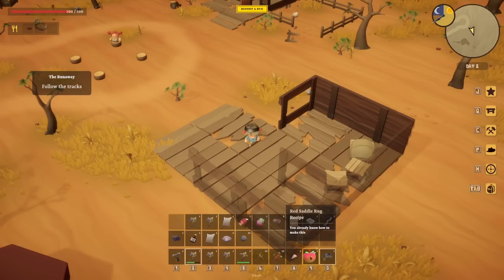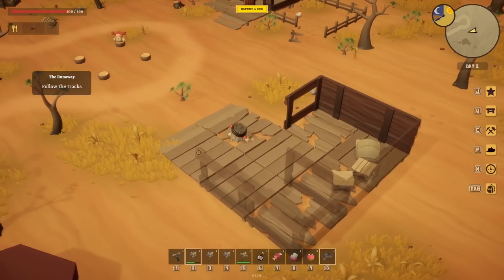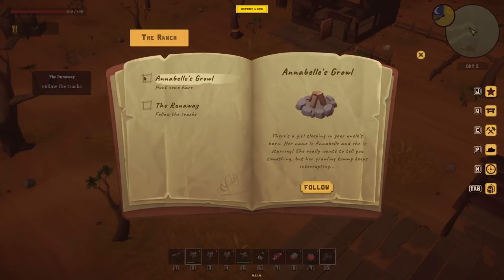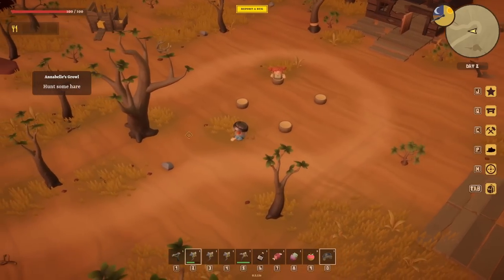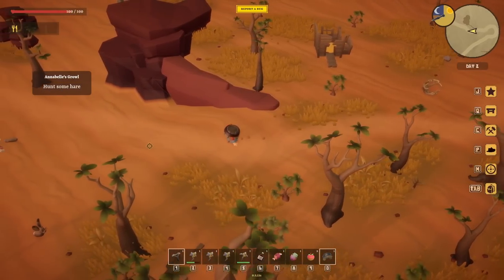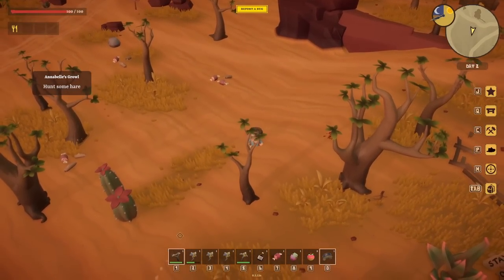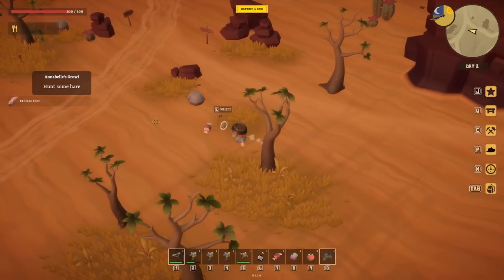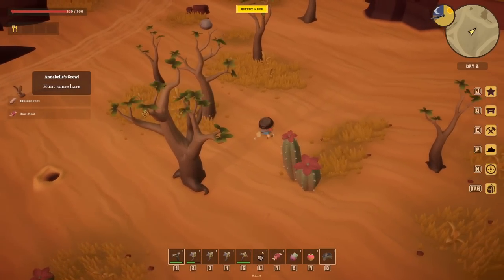And food at the end there - prickly pear, bitter raw meat, and whiskey. So the quest is J for journal: 'Annabelle's growl - hunt some hare.' How do we fire a rock? Oh, like that - I feel a bit mean. I'm really sorry. There's a load of meat over here - can we just have this and not have to resort to murdering? Harefoot! Something's already been over here killing the hares. We won't go and get another one - you've had an extension of life, hare.